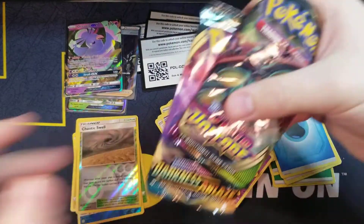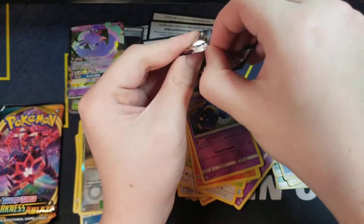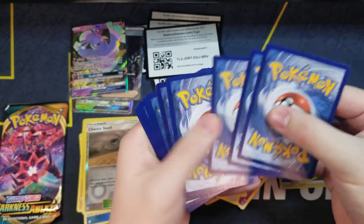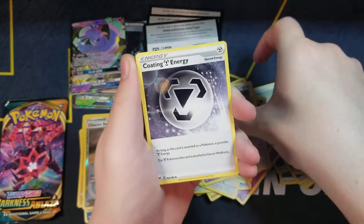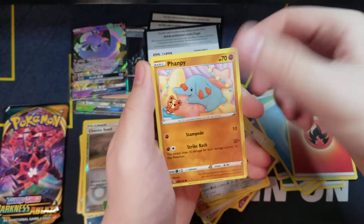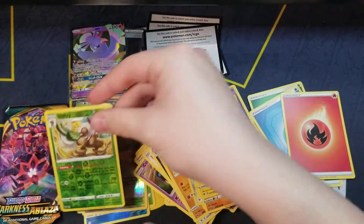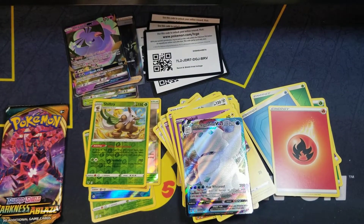Not as good a pack selection as the other one in my opinion, but still great sets. Fire Energy, Galarian Stunfisk, Coating Energy, Shuckle, Weedle, Beldum, Finnpy, Duskull, electric Shiftry reverse hollow, and a Galarian Gigantamax Vmax — man, we're getting lucky with these. Should have been some great tins. Get a sleeve for that bad boy.